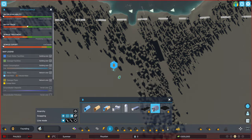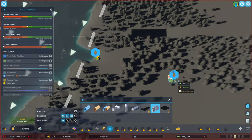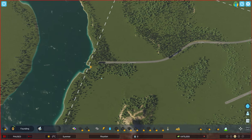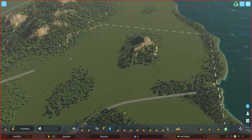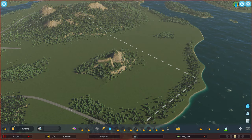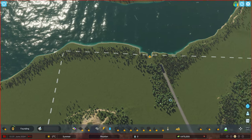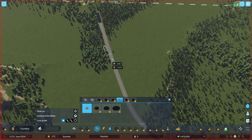Let's put a groundwater pumping station down here. We can put a few more in the future. We probably want to start building a little bit in this area. That area is very hilly - we should leave that intact. It might be a nice feature. Let's see if we can get somewhere around here with a small start.